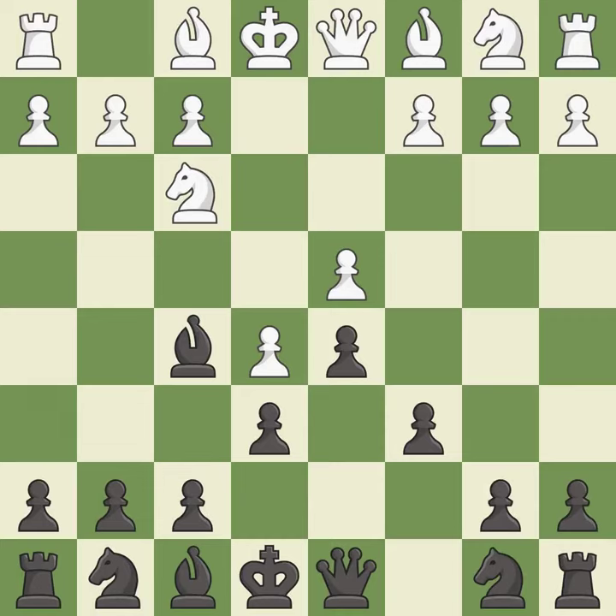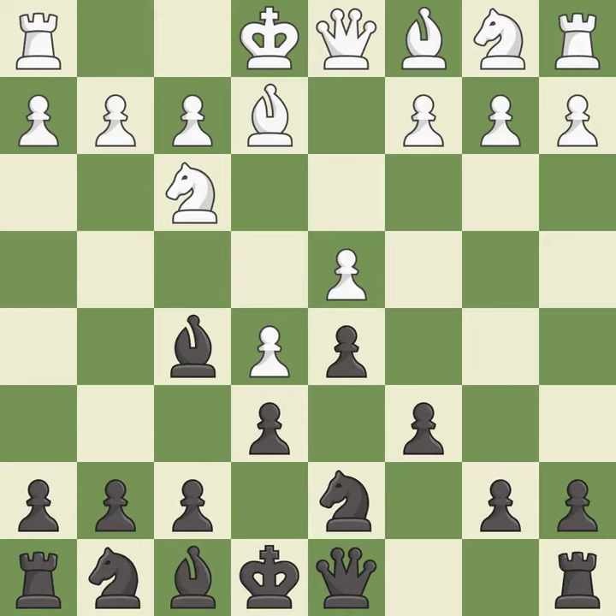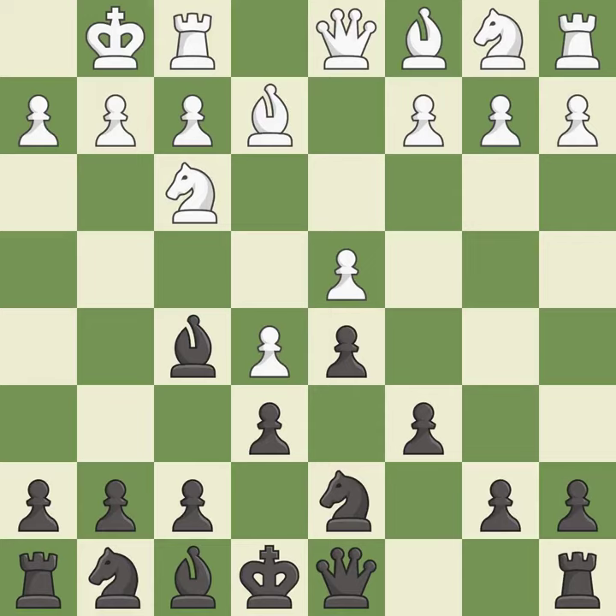Bb2 develops the bishop, protects the knight on f3, and prepares to castle. Nd7 develops the knight toward the center, controls the c5 square, and attacks the e5 pawn. Castling gets the king to a safer square, out of the center of the board, while also developing a rook. Castling kingside tends to be safer because the king is further from the center. This activates a knight by developing it off of its starting square.